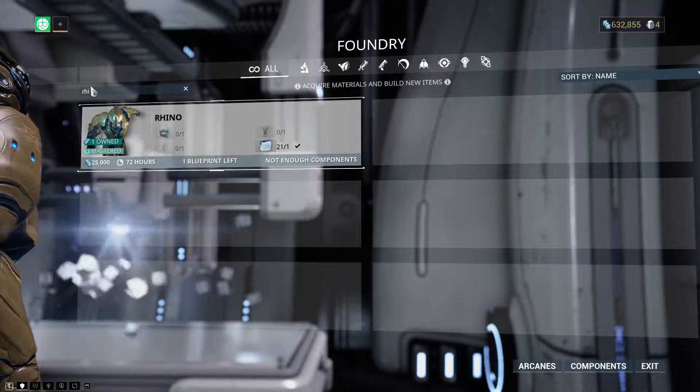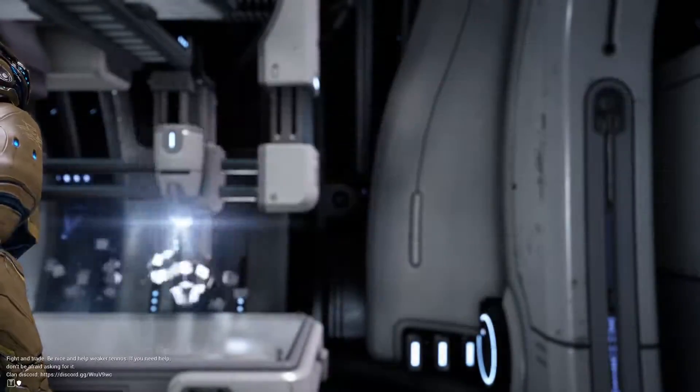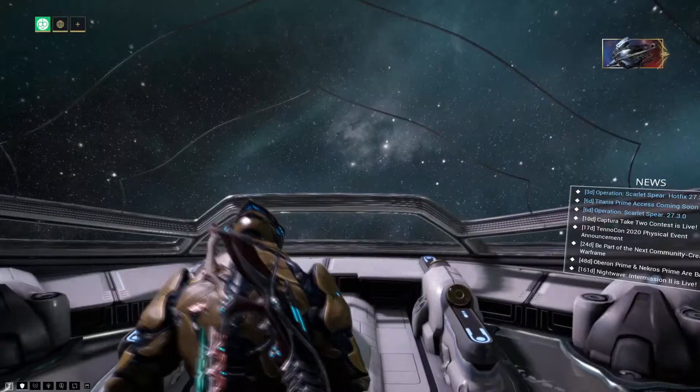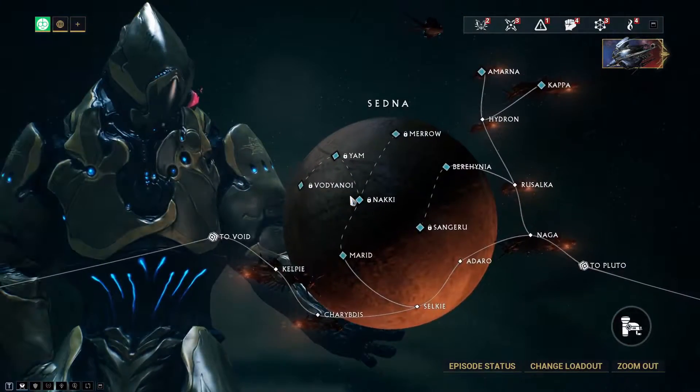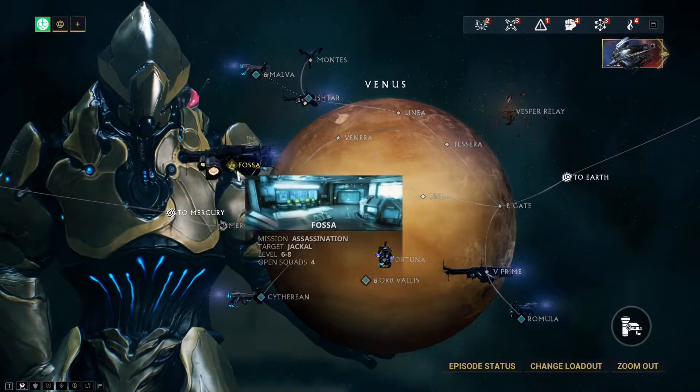Here we are — Rhino. You need one Galleon, the Neuroptics, Chassis and Systems. So it's actually on the planet Venus, on Fossa.